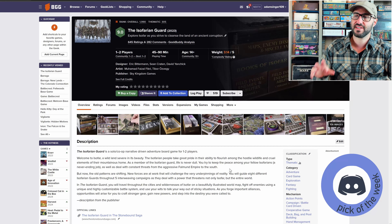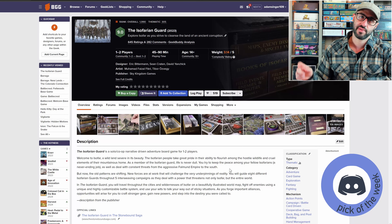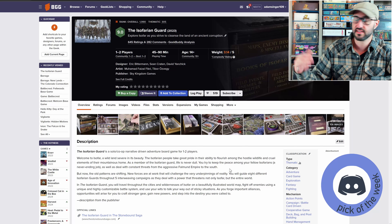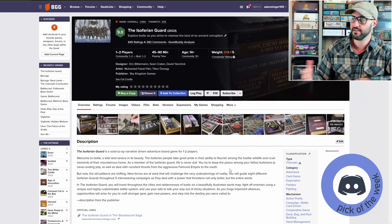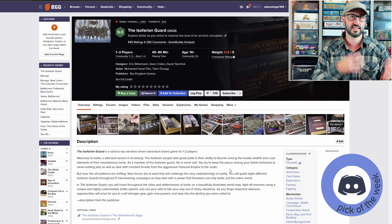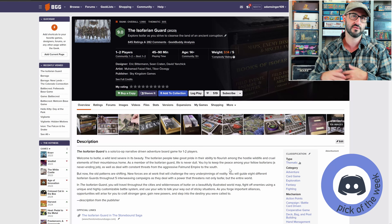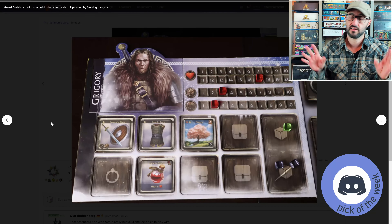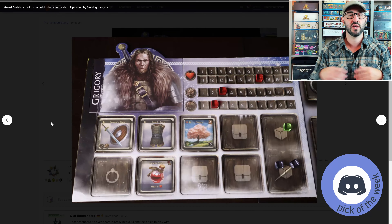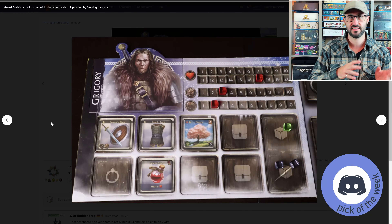The Isofarian Guard is a narrative campaign game for two players, where each player controls their own character, or you can play it solo by playing two characters yourself. Each character has their own set of stats, and you can upgrade them with different gear, items, and weapons. Each character also has unique ability cards, and pretty much every aspect of the character can be upgraded — some gear can even be combined with other resources to augment them. All of this is tracked on your personal player board, and there's also a separate skill tree that players can navigate to unlock other benefits and resources as the game goes on.